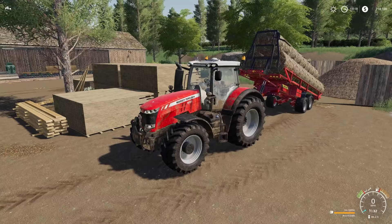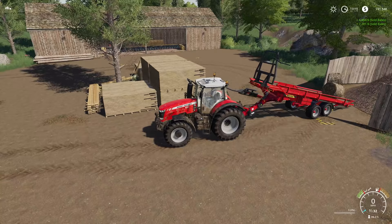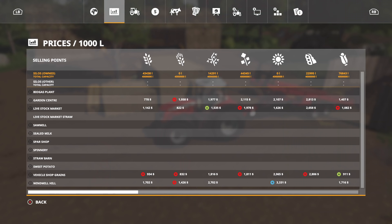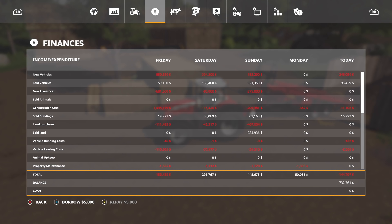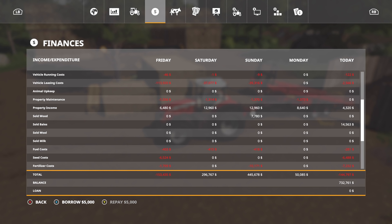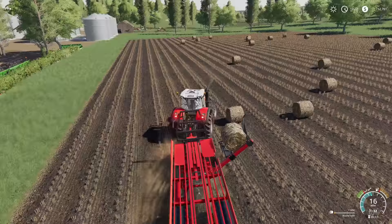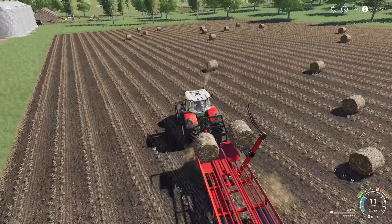Simply unload and they will automatically sell. Let's take a look and see what kind of money we made. Sold vehicles - nope. Sold buildings - nope, not today. Sold wood - maybe. Sold bales: $14,563. Not too shabby! Now we did have some more bales over here.